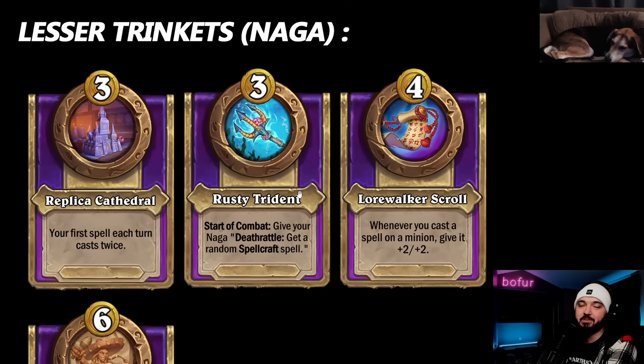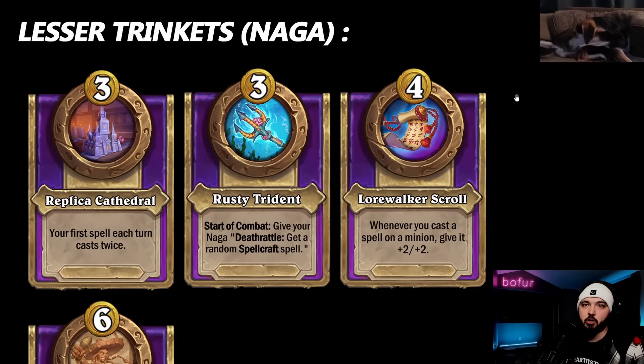Lorewalker Scroll: whenever you cast a spell on a minion, give it a permanent two-two. That's triggered when you cast a spellcraft spell, a tavern spell that targets a unit, or play a blood gem. Lots of crossover between blood gem and spellcraft spells - probably why they grouped Quillboar and Naga on the same release day. There's a lot of overlap with these mechanics.